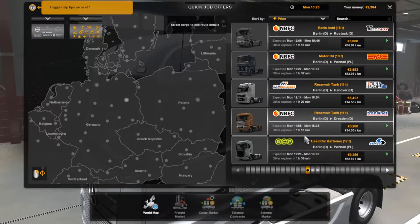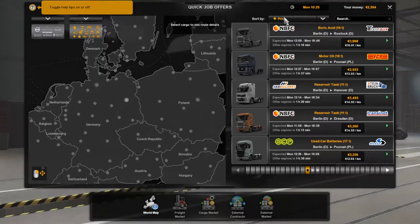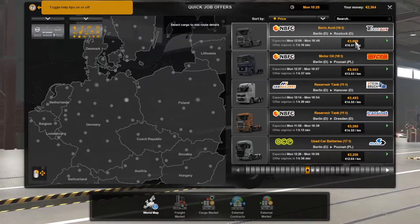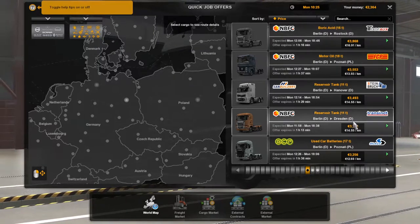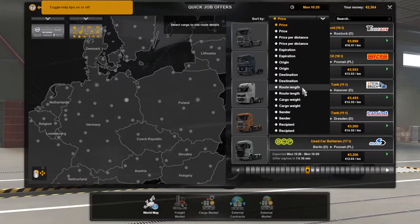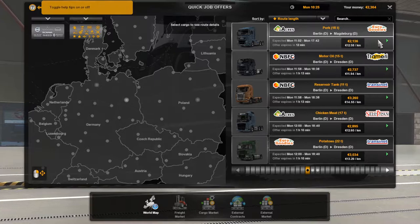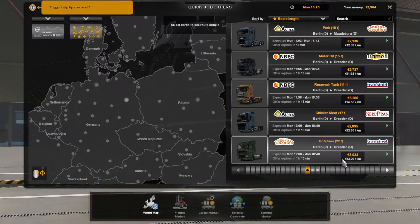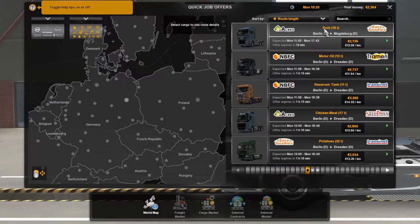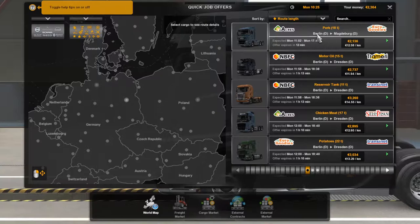Because this is going to be your first job, I highly suggest you sort the jobs by some metrics. Right now it's sorted by price, putting the highest-paying job at the top. Since this is your first job, I'm going to say go with route length and put the shortest jobs at the top. Now what we're going to look for is what are we hauling — in this case it's pork, 18 tons.